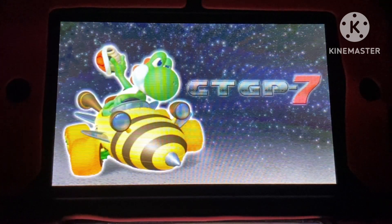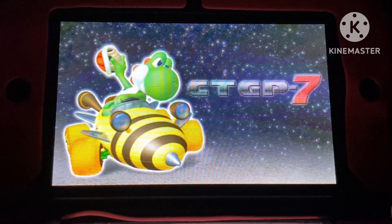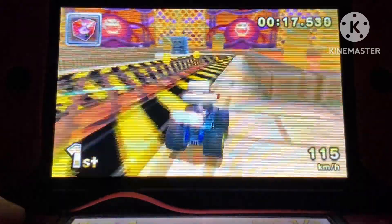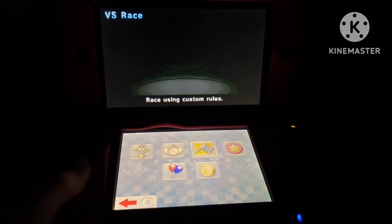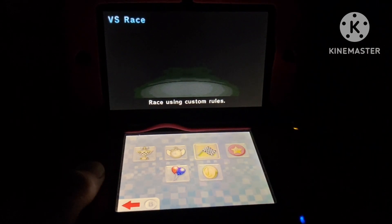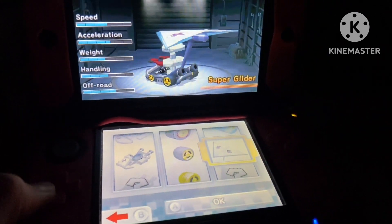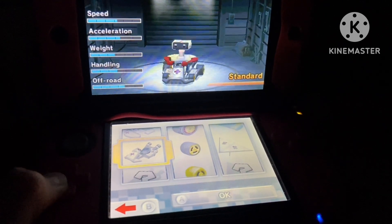CTGP7 is an amazing ROM hack that includes so much content to this modded version of Mario Kart 7. I'm also a part of the CTGP7 Discord server, and there are many nice people there. This mod also adds Mission Mode and versus races. But when I first booted up CTGP7, the gold parts as well as mirror mode were not unlocked by default, which I found a bit strange.